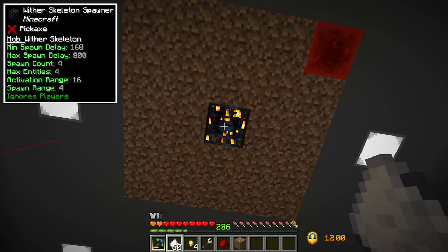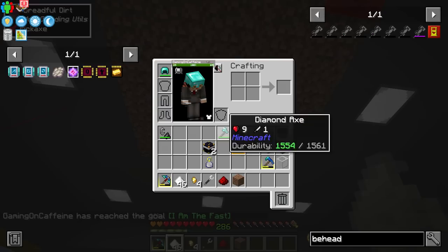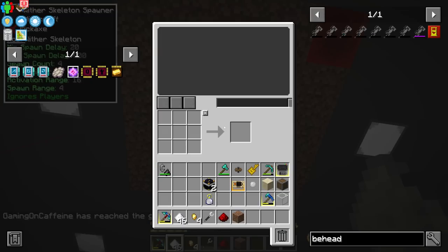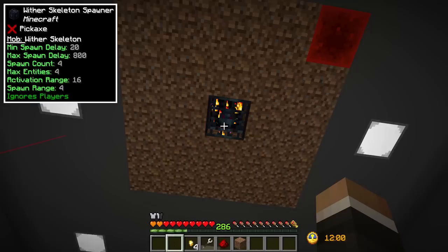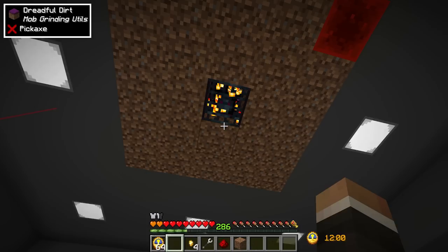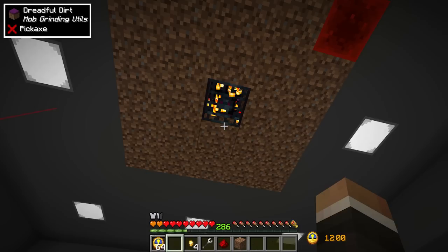To make the spawner faster, we apply sugar to decrease the minimum spawn delay all the way down to 20 - likely ticks, so one second. We then apply clocks to decrease the maximum spawn delay. Clocks are very easy now that we have basically infinite gold, so we make a stack and start applying until we bring it all the way down.